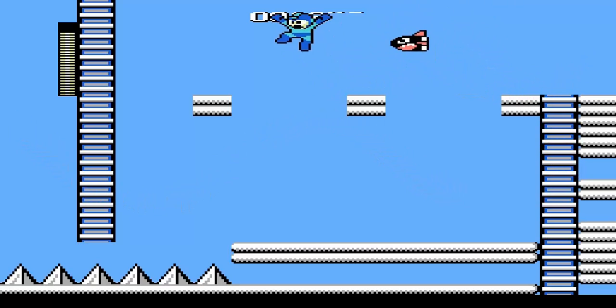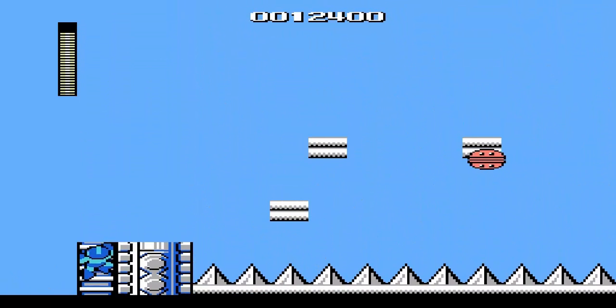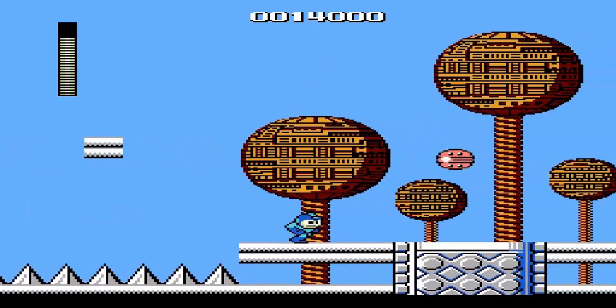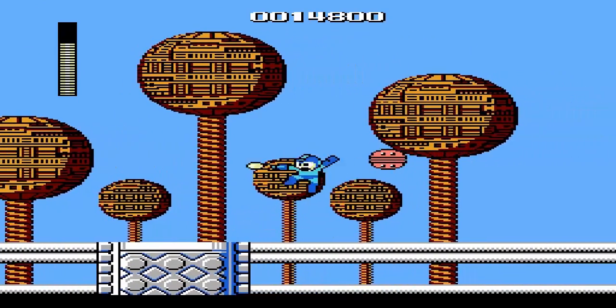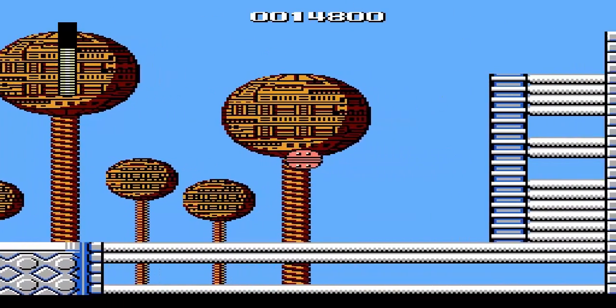As you can see, those enemies are kind of like Bullet Bill from Super Mario Bros and the Super Mario franchise. And those spikes are instant death, so don't try to get trapped by them.